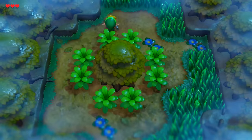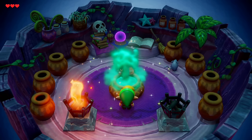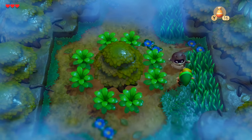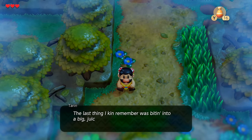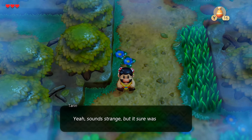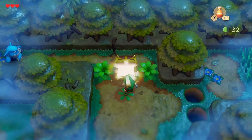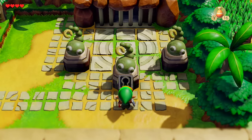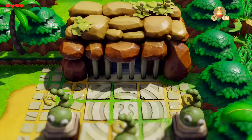With our sword in hand we can cut the plants blocking our way and head north — classic Zelda item gating. In the Mysterious Forest we'll get trolled by the raccoon, so instead we'll find a mushroom to take to the witch's hut in exchange for magic powder. We can then use the magic powder on the raccoon — turns out it was Tarin, Marin's father, who was magically transformed after eating some toadstools. With that done we'll find the Tail Key, which opens the entrance to Tail Cave, the first dungeon.